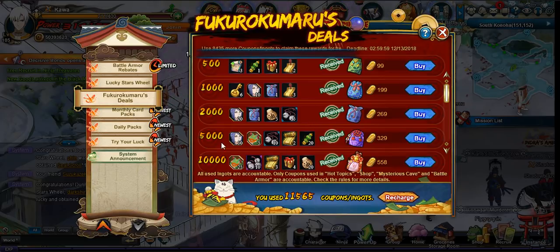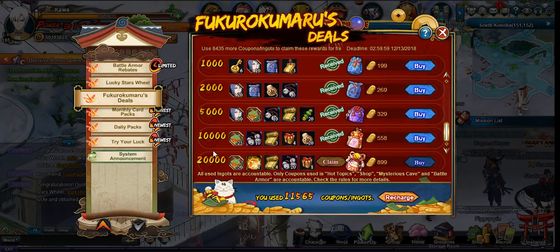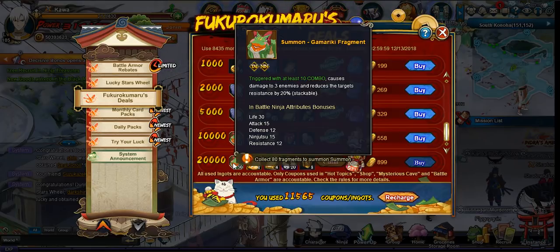They put Gamma Riki inside the Fukumaru deal. So for the cost of 20k coupons or ingot spending, they'll give you a free Gamma Riki — which is the best summon in game, hands down. It lowers the resistances of three people by 20% every time it chases, and it replaces your King of Hell instantly.